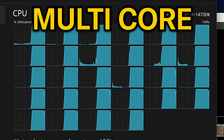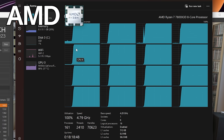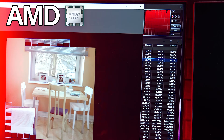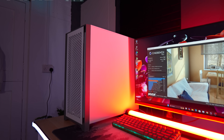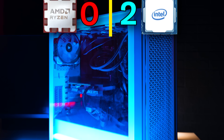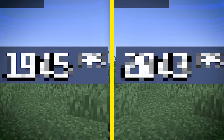Now it is time for the multi-core test. Both CPUs are maxed out. Our Intel 14700K managed to hit 76 degrees, whereas our AMD CPU hit 74 degrees. Time to reveal the results: our AMD PC got a score of 17,891, while Intel scored 33,000. It's clear that Intel having more cores is a huge advantage outside of gaming. But our AMD Ryzen 7800X 3D is a gaming CPU — so how will it do in Minecraft?